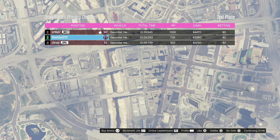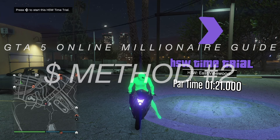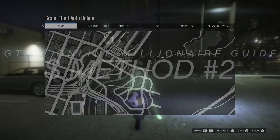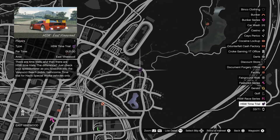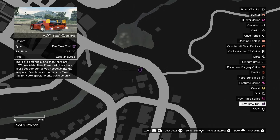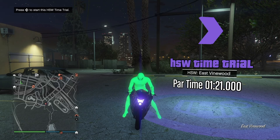On to the next money-making method: the HSW Time Trial in East Vinewood. You have to beat it in 1 minute 21 seconds this week. It's located right here — it's a giant H. It's HSW, which is special and only available for next-gen consoles. If you're on PS4 or any older console, you will not be able to see it. Follow what I do and you'll make some easy money for the week.